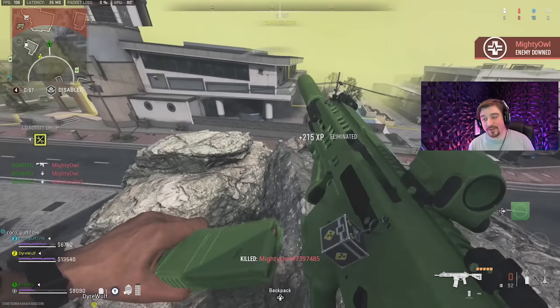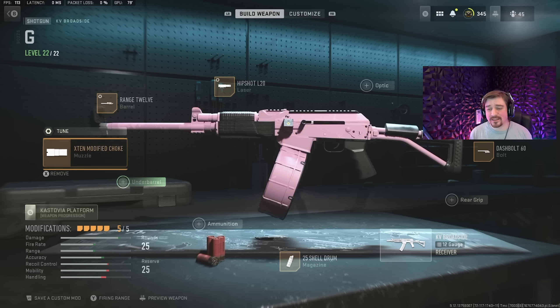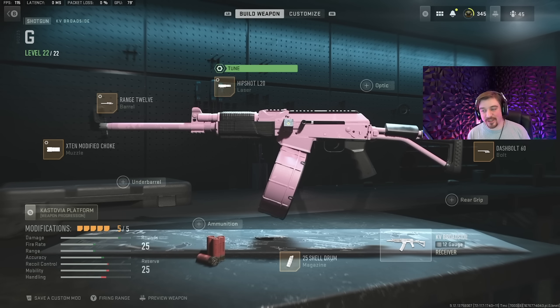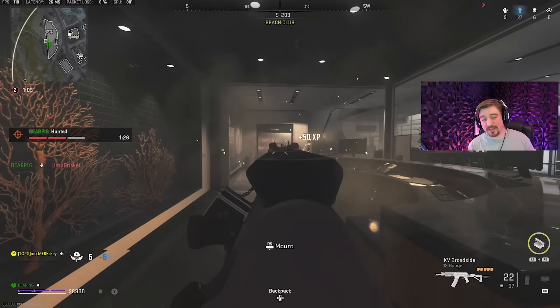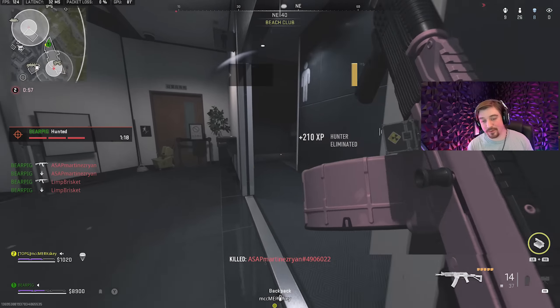The secondary on this loadout is the KV Broadside shotgun — this thing is absolutely busted. Honestly, this might be the most broken shotgun we've ever seen in Warzone history, not just Warzone 2. It's semi-automatic so you have to tap-fire, but with a fast enough trigger it has a similar fire rate to the JAK-12 from Warzone 1. You can easily two-shot a fully-plated enemy on Ashika Island with this shotgun. Even slightly outside that range it's a four-to-five shot kill, and with the incredibly fast fire rate it's so easy to use. I would highly recommend leveling it up and using it before they nerf it.